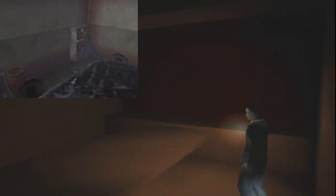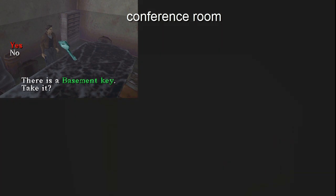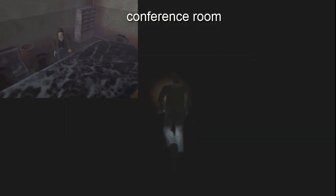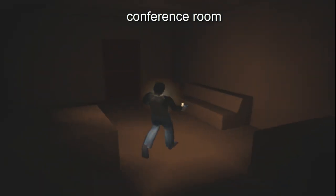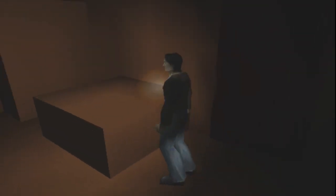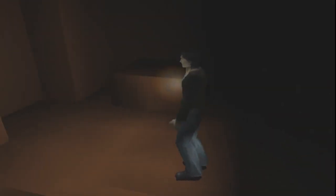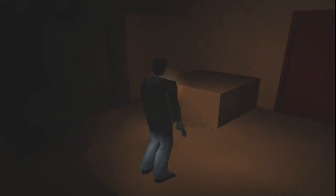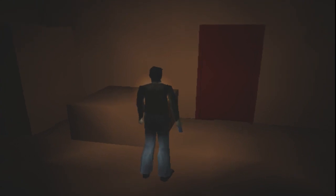That's where you find the basement map or the basement key, and there's another room you can get to by running around the hospital area. This is where you meet Kaufman. I'm not sure how many doors there are — that looks like a table, a cabinet, and then some sort of bench.